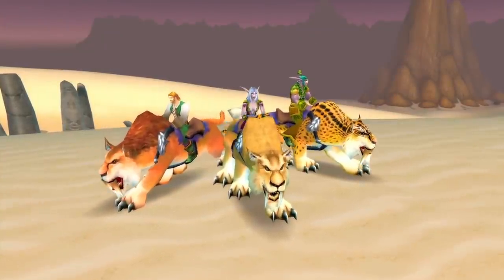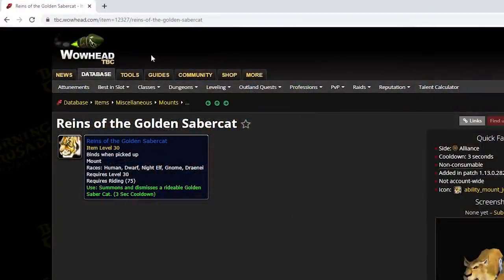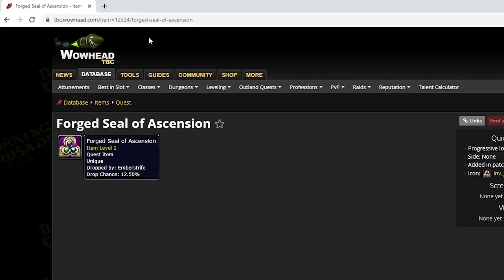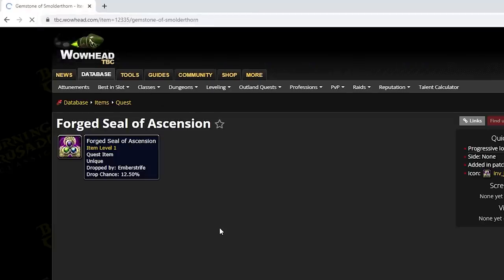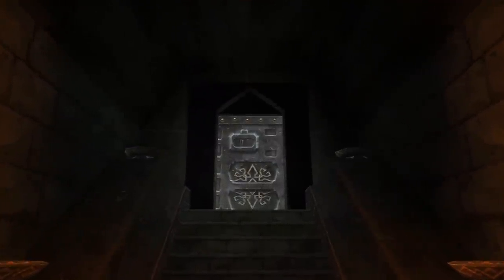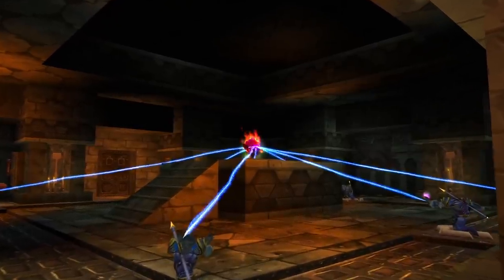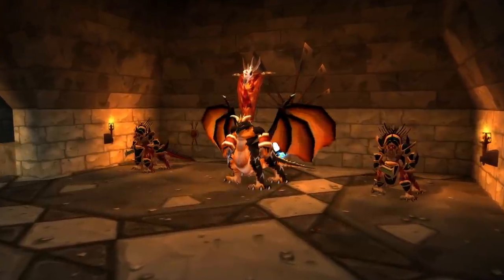If we do an item ID investigation like we did with the Dawn Saber, we find something quite weird: all of these mounts fall right in between the Forged Seal of Ascension and the gems used to craft the Seal of Ascension — the key used to open the door to Upper Blackrock Spire in Classic. Why these mounts sit in between those items is hard to say, but just maybe they could have been obtained from UBRS, unlikely but possible.